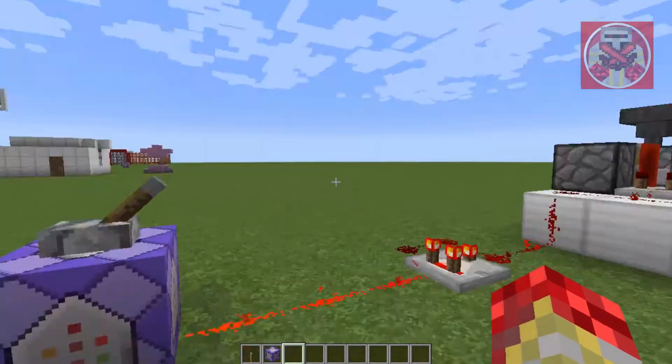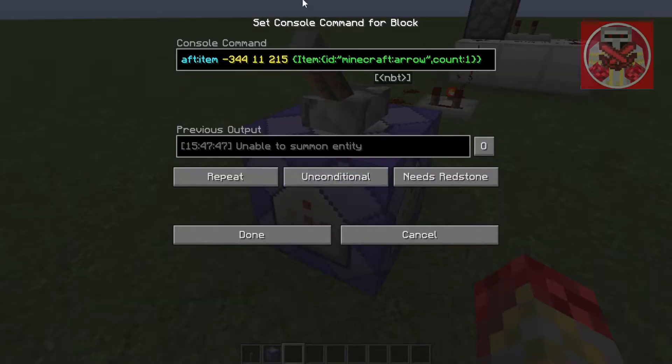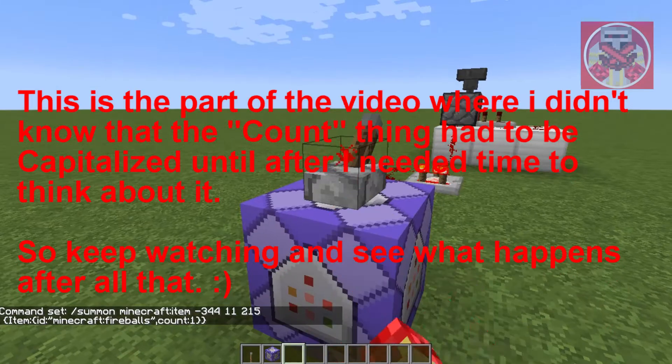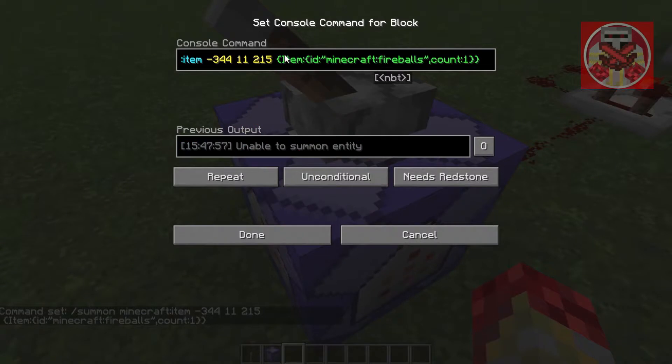So when we pull the lever — why is it still unable to summon? I don't understand. Maybe let's try a different item. What is happening? How come it's not able to summon an item?